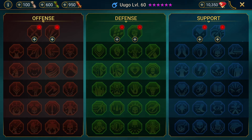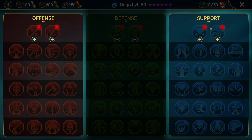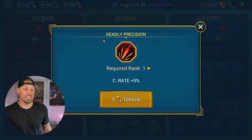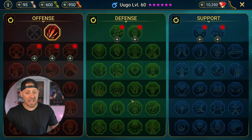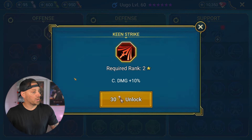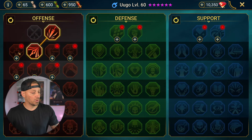We are going to be building her out for PVE and general related activities. We're going to be focusing on both the offense and the support tree. Starting off with offense, we're going to go with Deadly Precision, which enhances our crit rate by 5%, and then from there we're going to come down and do Keen Strike, which is crit damage another 10%.